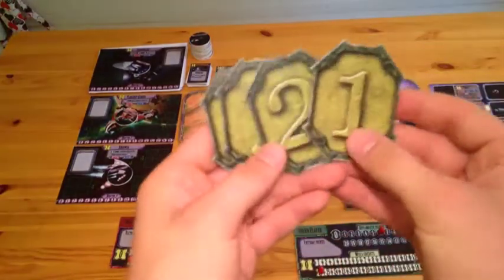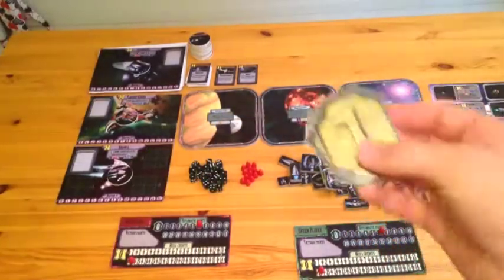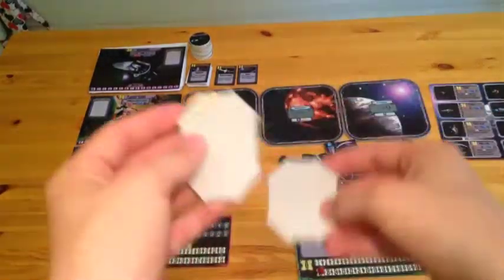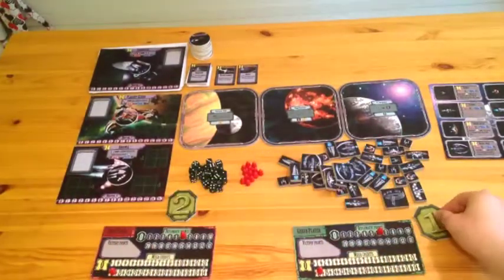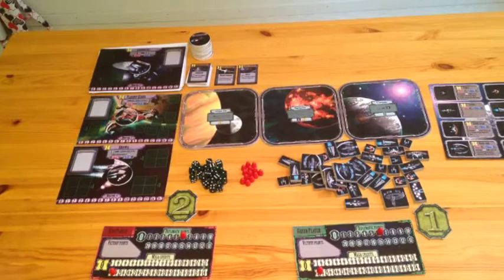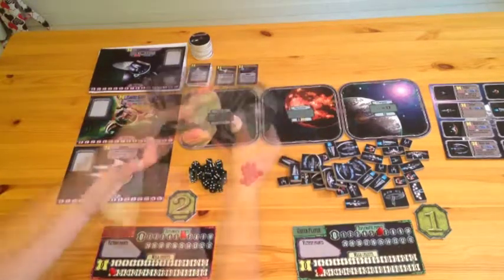For a 2-player game, take 2 player order tiles. Shuffle them and hand out one to each player. Put the rest of the tiles back into the box. Shuffle the action cards and place the deck near the markets. We are now ready to play.